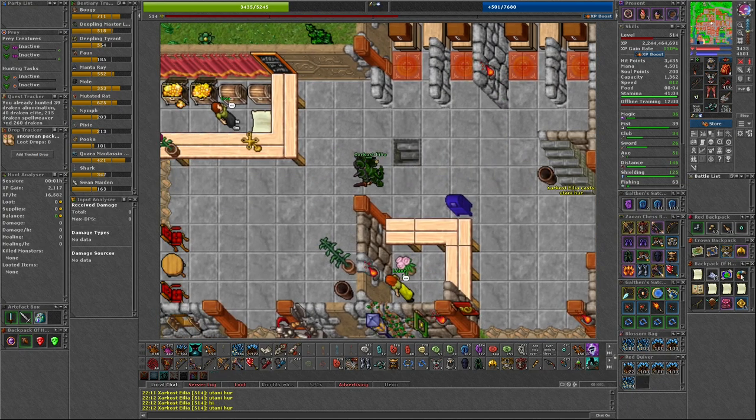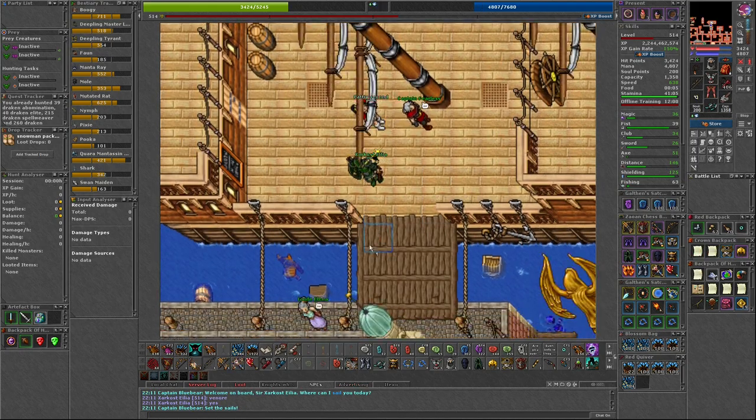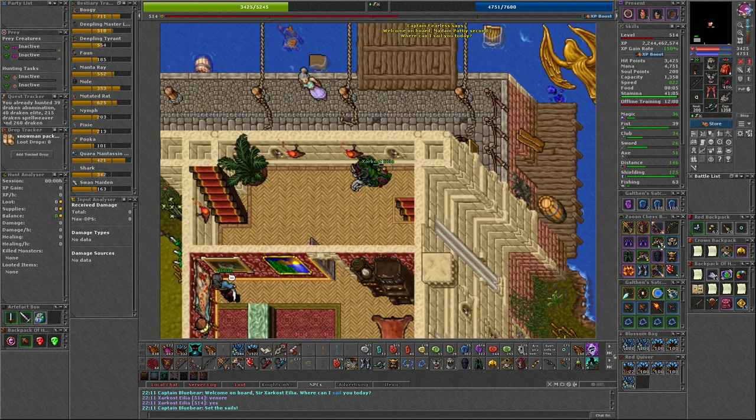Fifth is the Bank of Carlin. Sixth is the Golden Statue at the Harbour Venor. You have to climb the building just south of the boat.